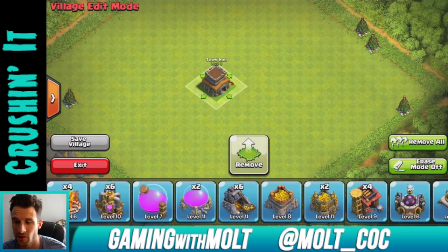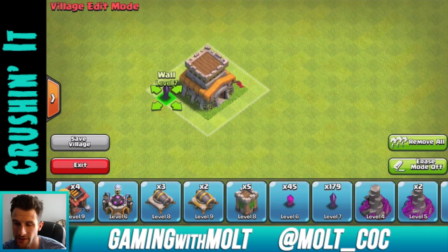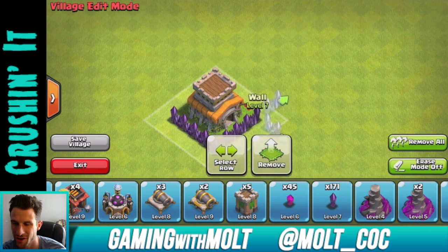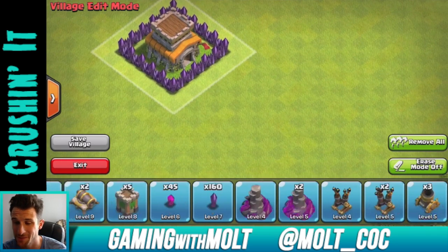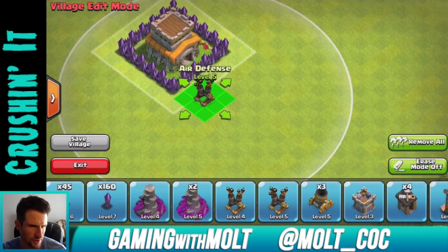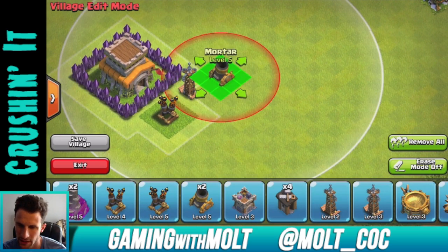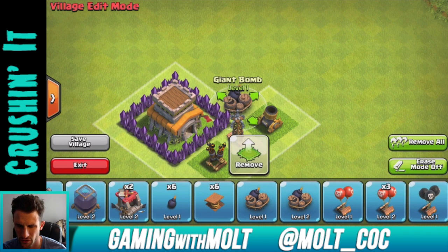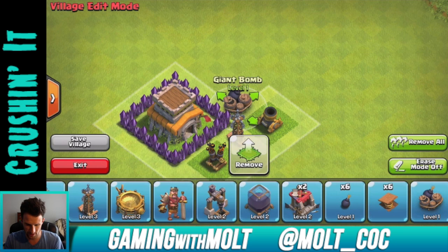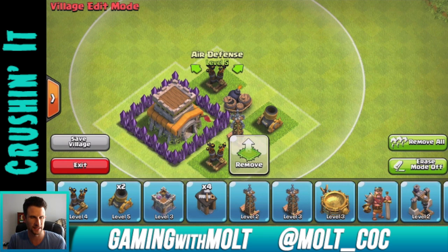Let's jump into this — we're going to bring our Town Hall right here into the middle, grab our walls, and build right around it. The point of a trophy base is to protect your Town Hall. Sadly, you can't protect everything — you just don't have enough walls. So we are protecting our Town Hall today. Let's bring out our air defense right there, then bring in a tesla right here, then a mortar right here, then a giant bomb.